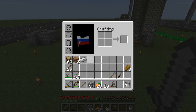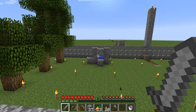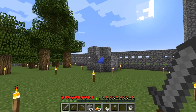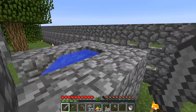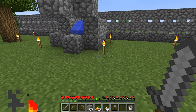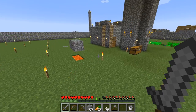I'm going to use this iron ingot to make a tripwire hook so that we can use string to make infinite obsidian, and we'll actually cast the portal. I'm going to have to construct a structure for every single block that we cast. We need about 10 blocks to cast.